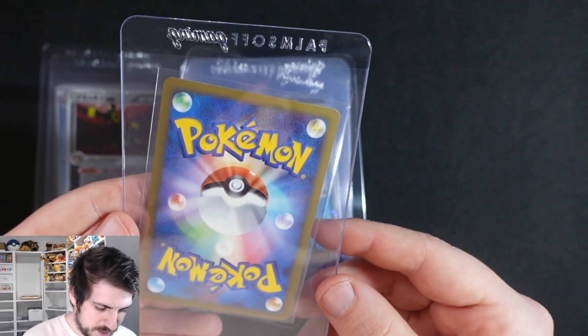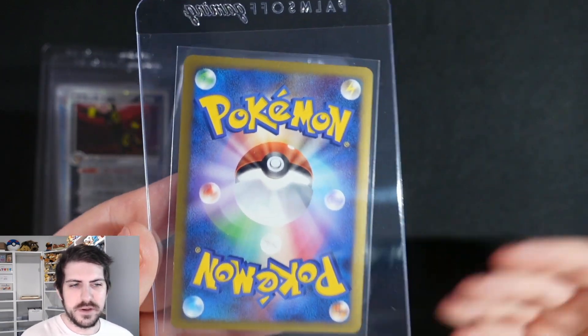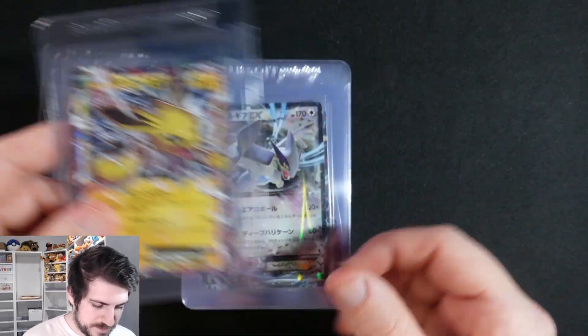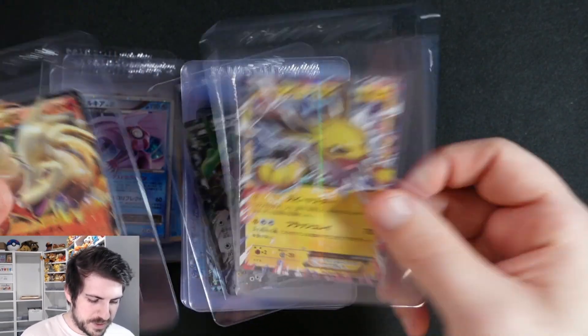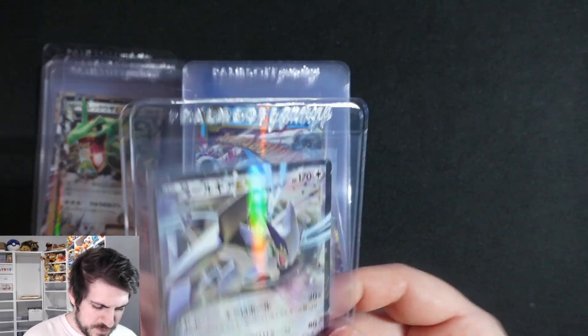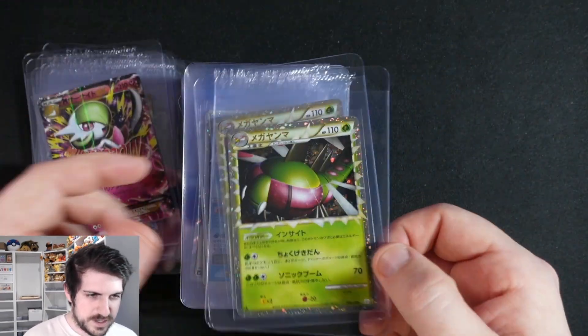We've got this Umbreon here - a lot of these I did show off, like Gengar Level X. They're not all perfectly gem, but a lot of cards that are expensive or more desirable I do like to grade. There's a Gyarados, and I ended up opening the Jolteon and Ninetales deck. Then there are a few cards from random sets and CP6 stuff that I decided to grade.